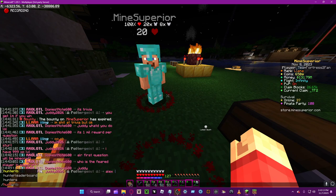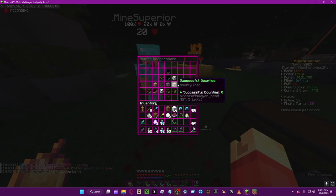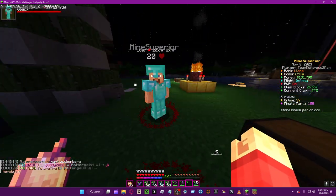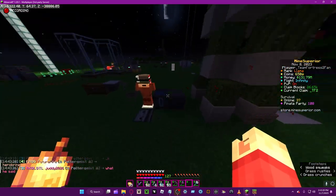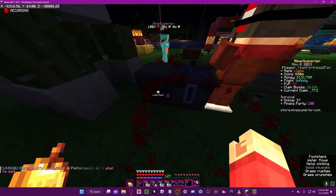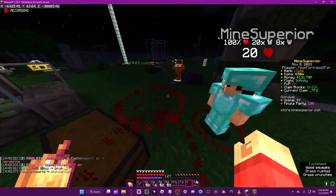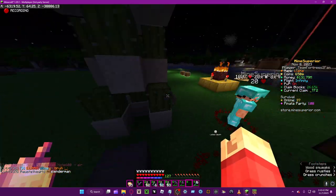There's also the hunter leaderboard, or 'hunter lb'. As you can see, we can see the bounties there. If people collect bounties, they go on the leaderboard — I don't think it's fully developed yet, but it's something like that. So yeah, that's pretty much how the PVP and bounty system works, hopefully it helps.